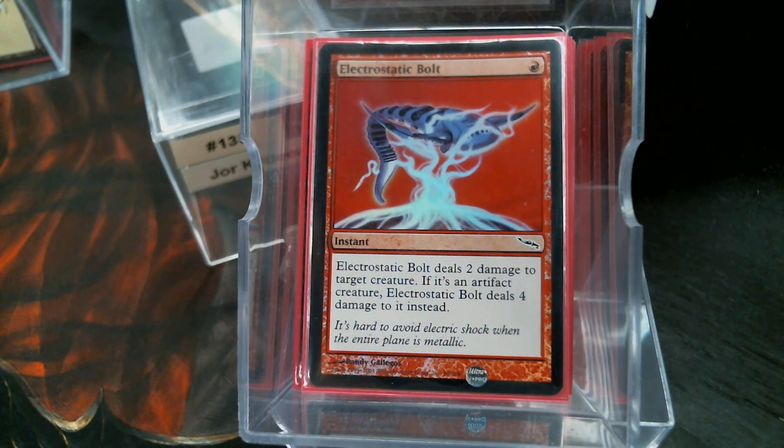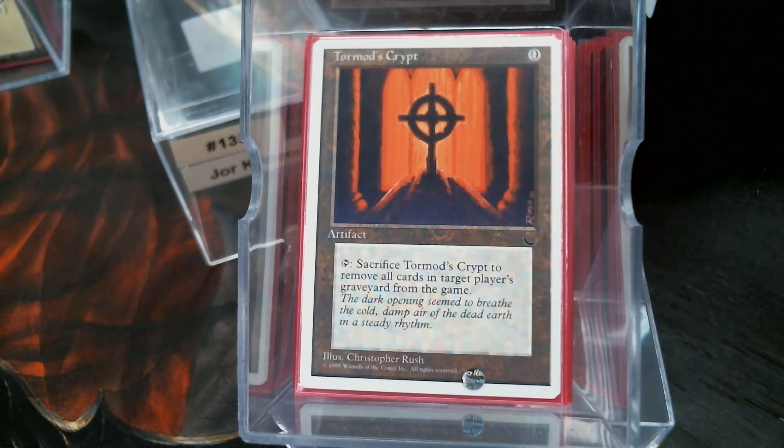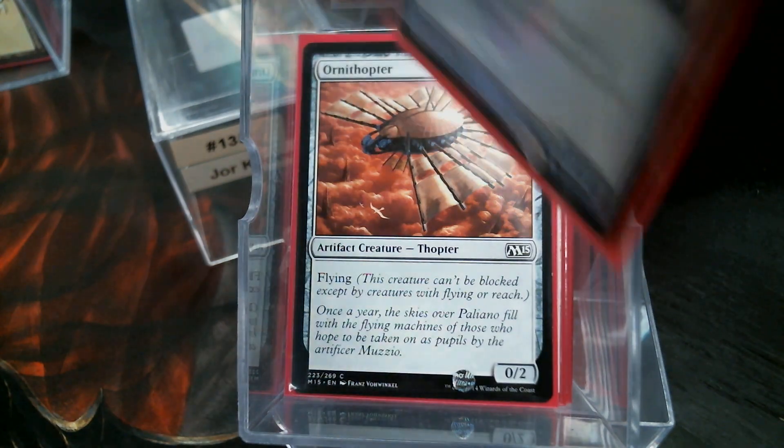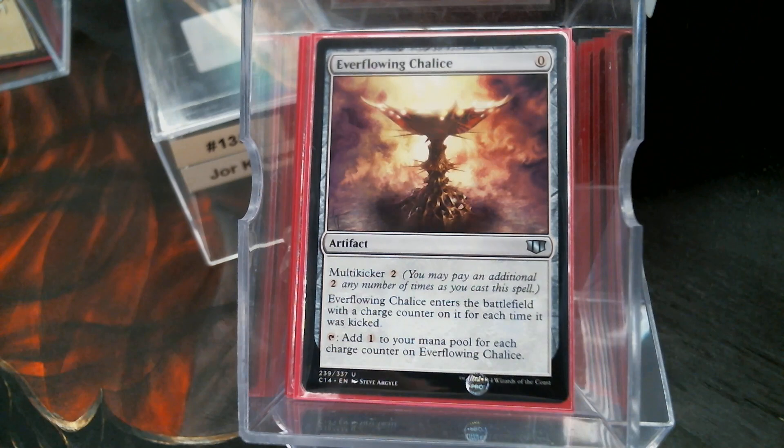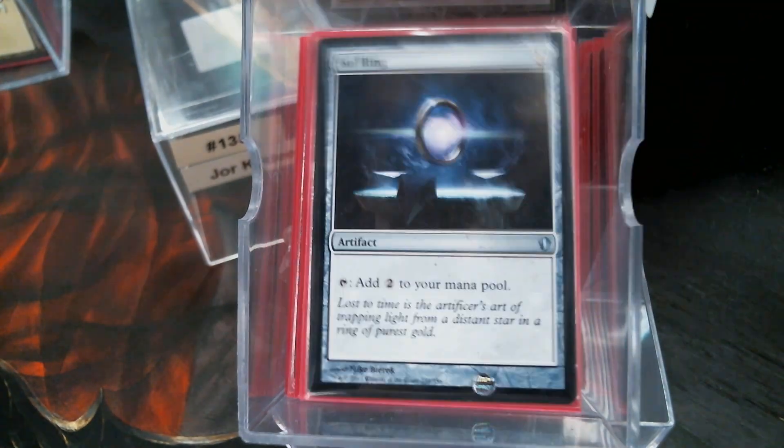Still got a few zero drops: Spellbook, Tormod's Crypt — because removing graveyards is a thing that needs to happen — Ornithopter, Memnite, and Everflowing Chalice is a good mana rock. Our other one-drop — of course — we gotta have that Sol Ring.